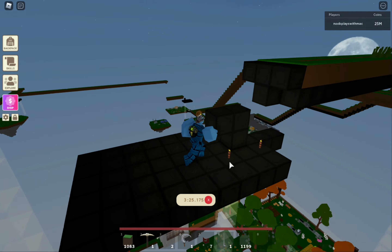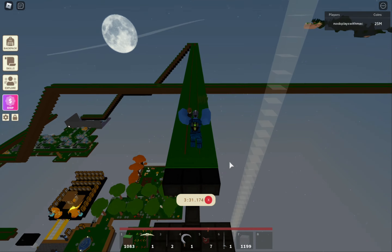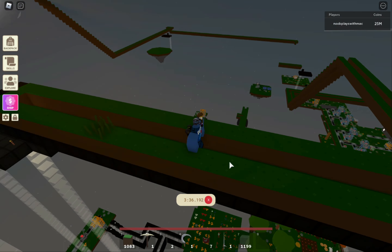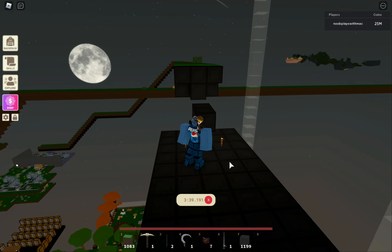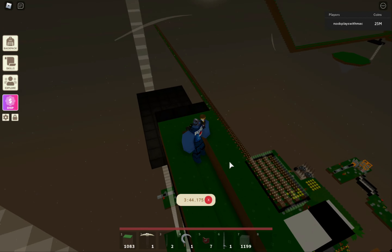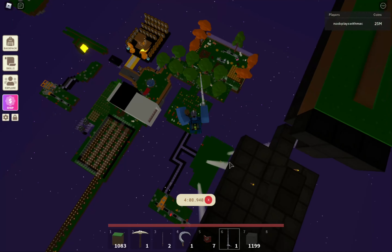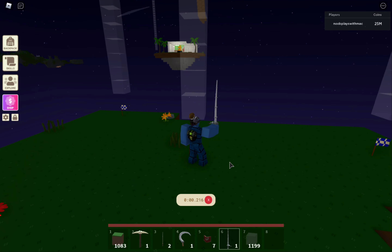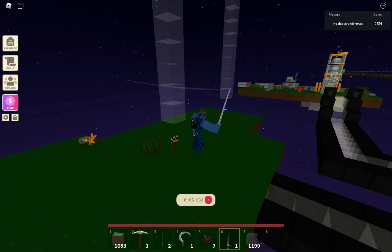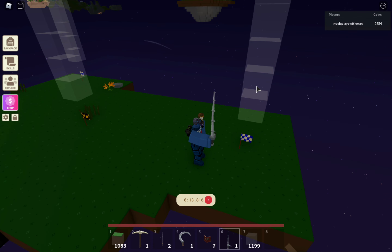As you can see - maybe you saw it in the thumbnail - I went overboard. I probably spent around 30k on grass or something. Basically this is my main hub: this one zipline goes to the factory, this one goes to my studio, and this one goes to my other island which is going to be my AFK wood farm island.